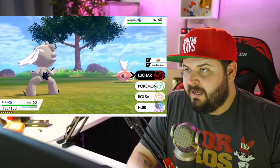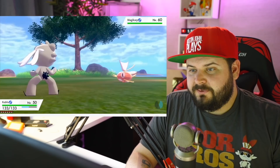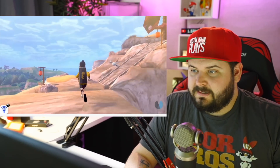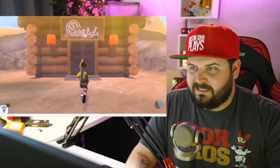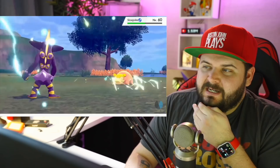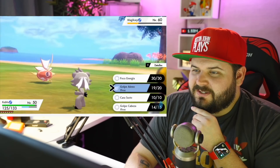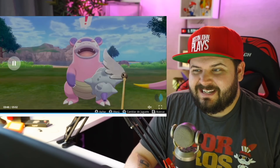We can see Kubfu is level 50 and Magikarp is level 60, but we don't know the Pokemon in the party. If there are level 60 Pokemon in the party, Magikarp being level 60 makes sense. We get Toxtricity, who's level 60, taking on a Slowpoke. Wild Slowpoke has a berry — so unexpected. I think it's hysterical that during this Nintendo-provided demo they still have the text speed on fast.